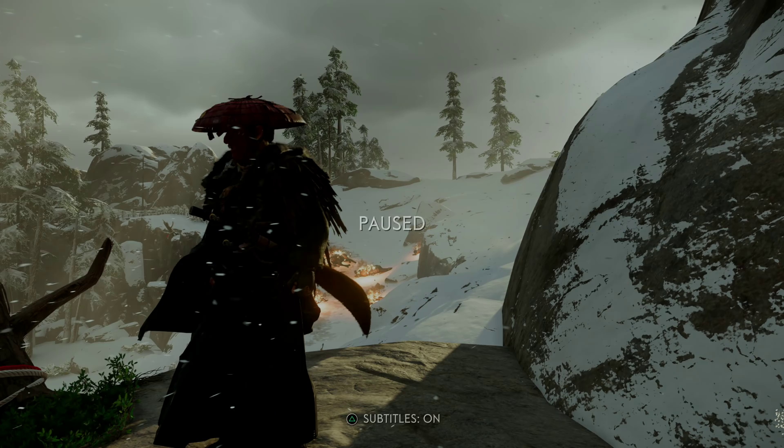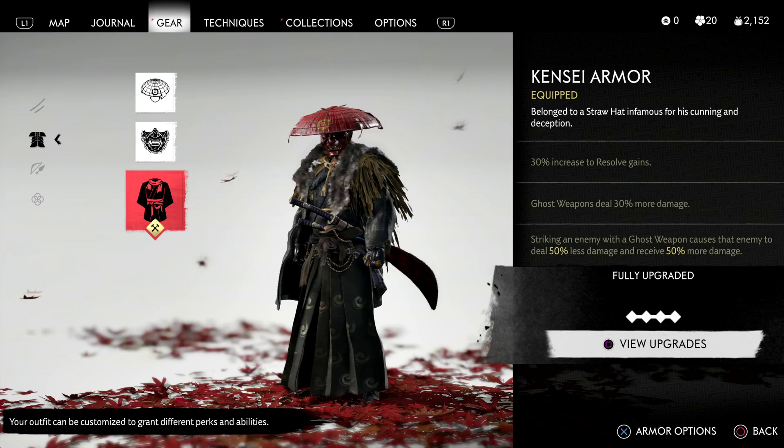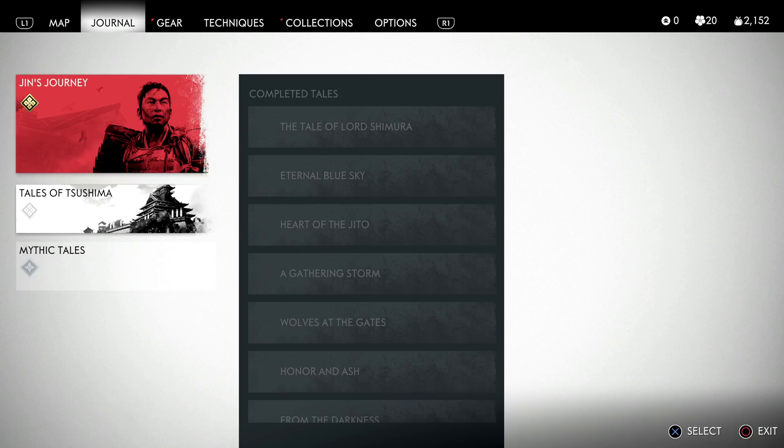Jumping straight into how to make something like this possible. First and foremost, you're going to want to rock the Kensei armor. This comes from a mystic quest similar to before, but it is an absolutely phenomenal armor choice if you're a big fan of ghost weapons. We have 30% resolve gains, 30% extra damage on ghost weapons, and most importantly, striking an enemy with a ghost weapon causes that enemy to deal 50% less damage and receive 50% more damage — an incredibly potent final perk.